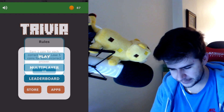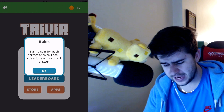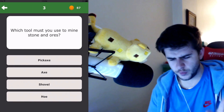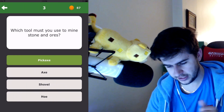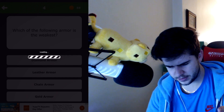The next app is a trivia game. Play. One coin for each correct answer, lose five coins for each wrong one. Okay. Which tool must you use to mine stone and ores? A pickaxe — pretty straightforward. We seem to unlock something. Please don't be broken. Next question.